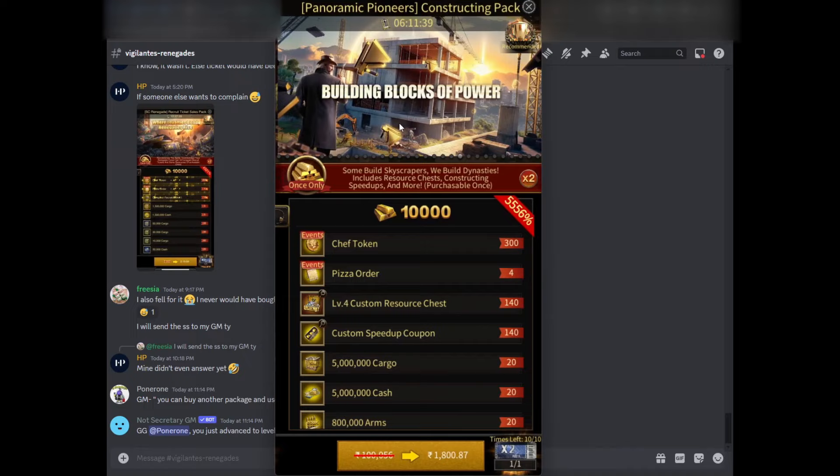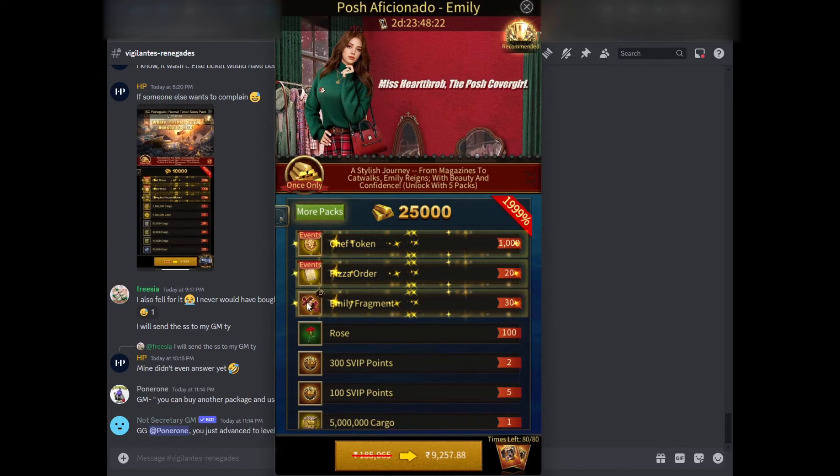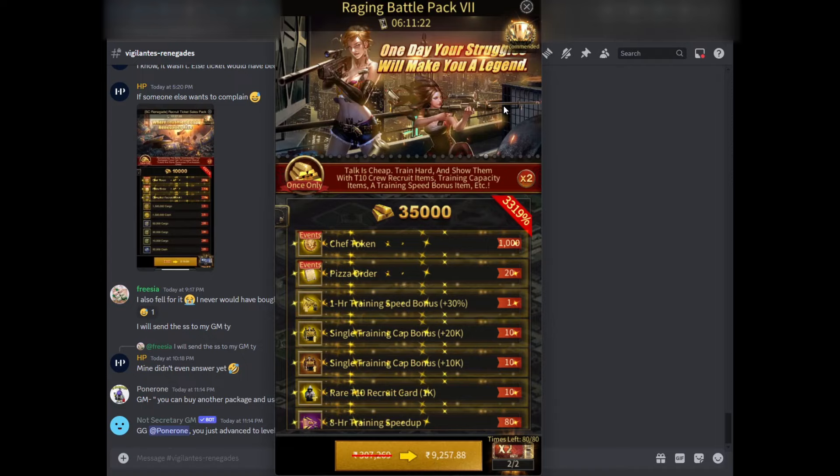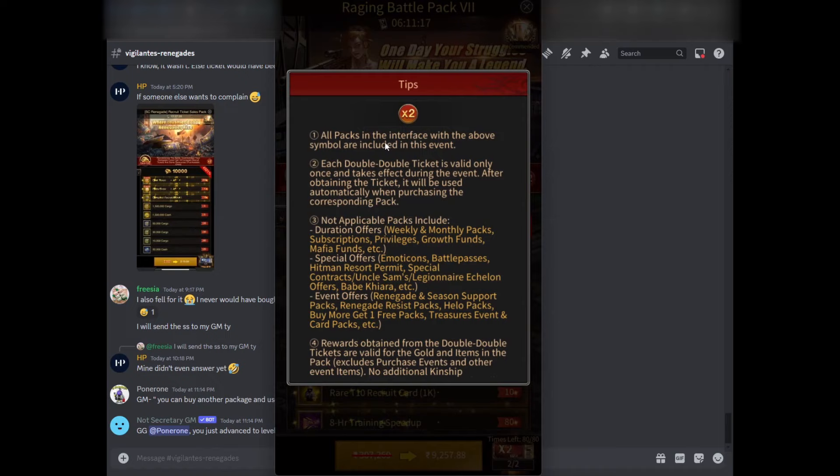You can also look at the babe packs — you don't get double the rewards for those either. If you open the other babe packs, you still don't get double rewards for any of them. In fact, if you click on the 2x symbol, they actually mention that it doesn't apply to the following packs, and they specifically mention Babe Kiara's pack. So if you try to buy Babe Kiara's pack, you won't get double the rewards.